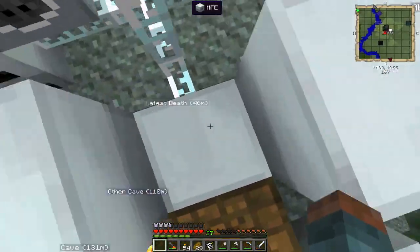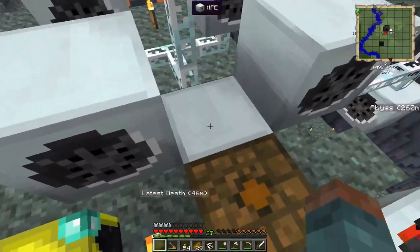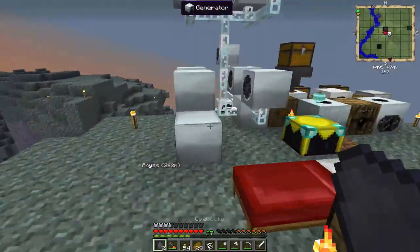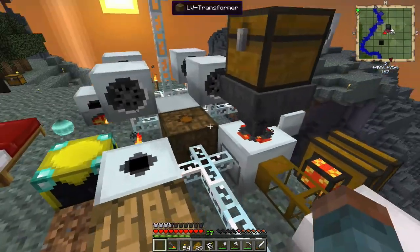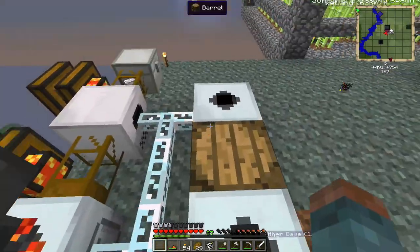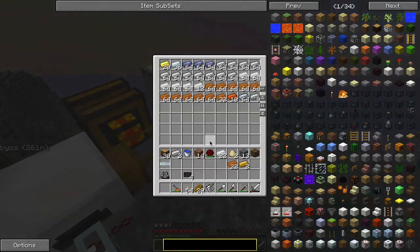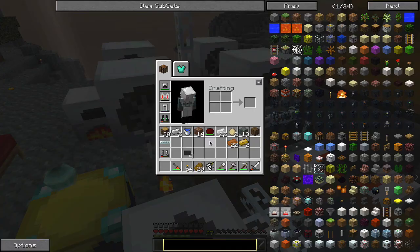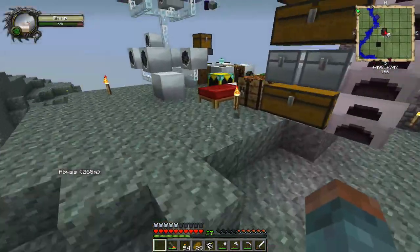The side with three dots is the input slot — you input power going into it, and any other side outputs power. It's the exact opposite of the MFE. This will slowly charge up. To give a boost, we'll put some coal coke in the generator, which will speed up the power supply. The MFE stores 600,000 EU, which is much more than the 40,000 the bat box stores. Once this finishes, we can finally charge up these nanosuit boots.